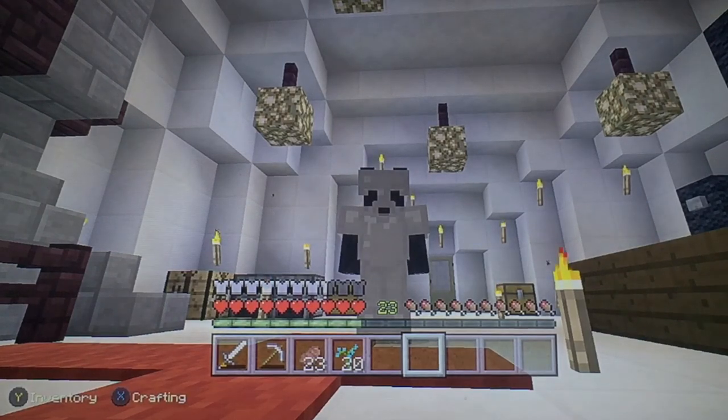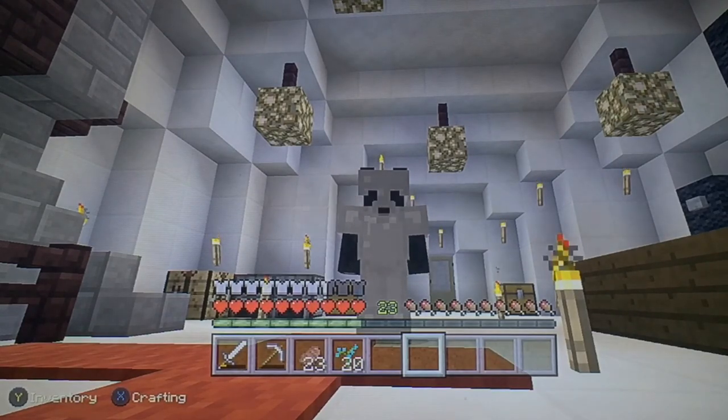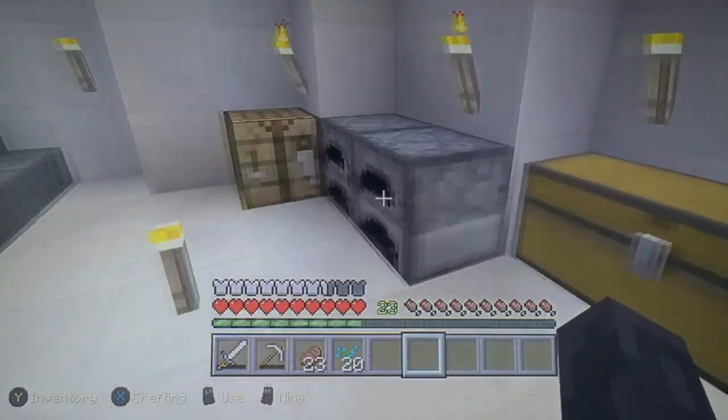Hey guys, it's Toxic Panda Girl here, and welcome back to episode number 13 of my Minecraft series. Today what we have in mind is we are going to be making some light blue dye to dye our sheep light blue.